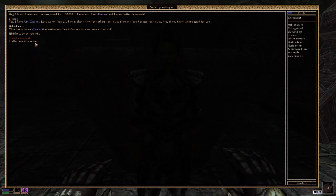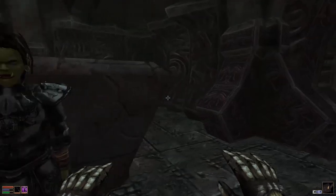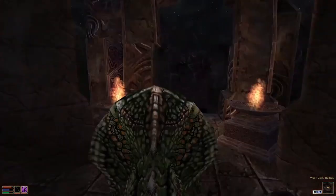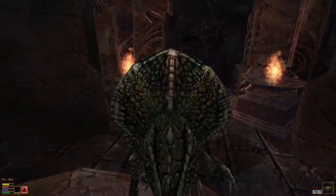This is a small little temple here. There is no door — we could levitate up there, but honestly I don't want to. Let us go and heal her. She's diseased — ash cancer. 'They say it's my disease that angers me. Are you here to mock me as well?' 'No, I'm here to heal you.' 'All right, do as you will.' I offer you this potion. 'How do I know this is not a poison? Death would be a release, and if I'm slain, my spirit will rend your soul after my brethren cut your heart.'